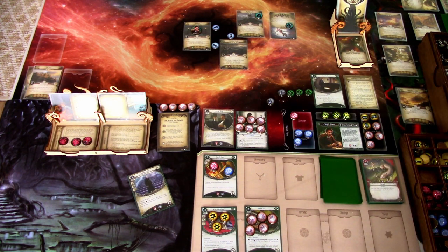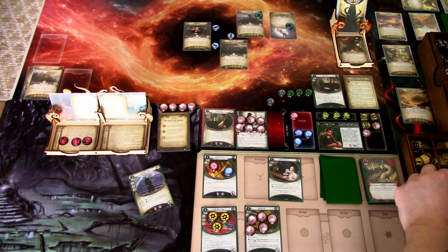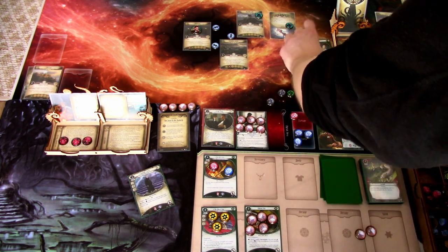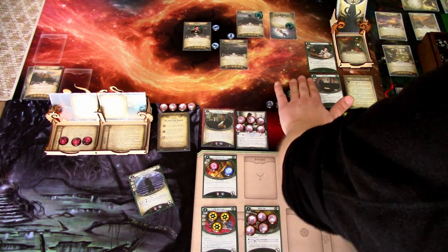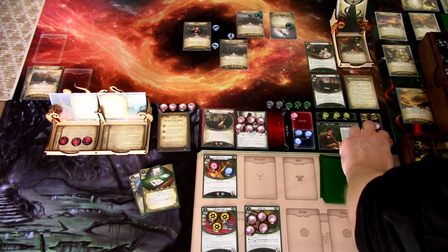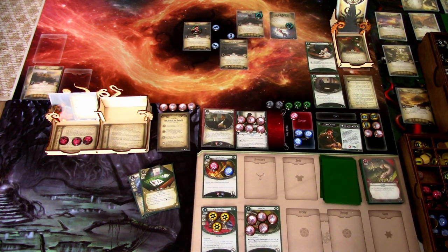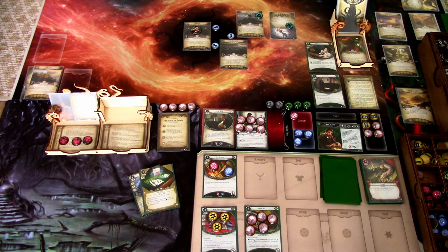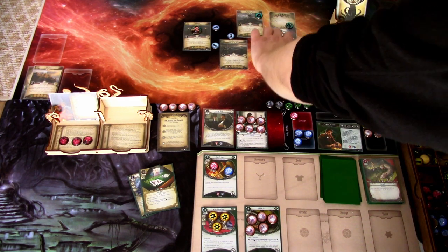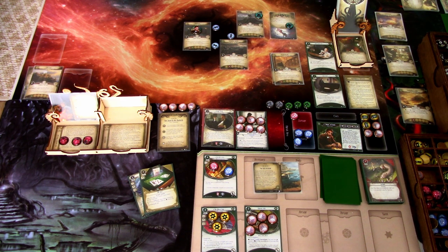I draw a card and play Well Connected. That is my turn. No enemy actions - we go to upkeep. We draw Hit Me and gain a resource. We advance, losing all our clues when we advance. I think the last place we have time to go will be Manar. So we'll go to Manar and see what lies there. We'll do the mid-game setup again between turns. Let's go to Manar on the next round.